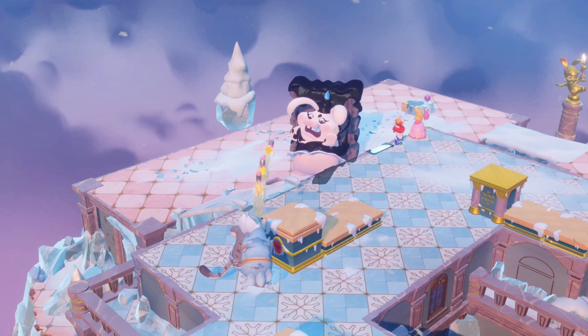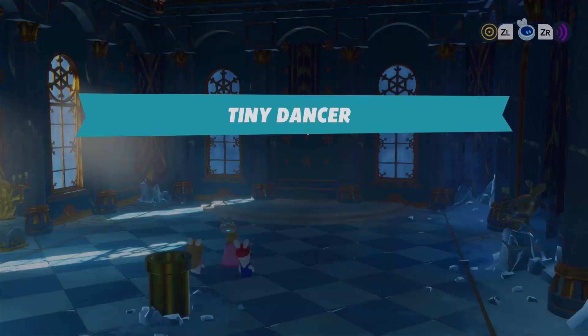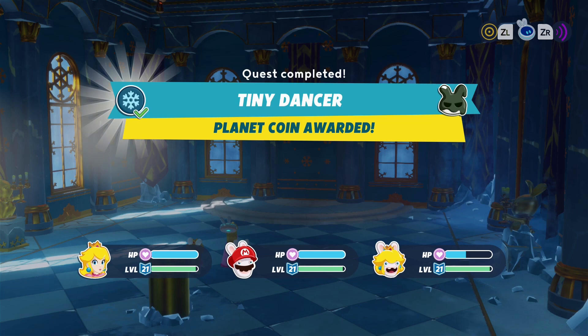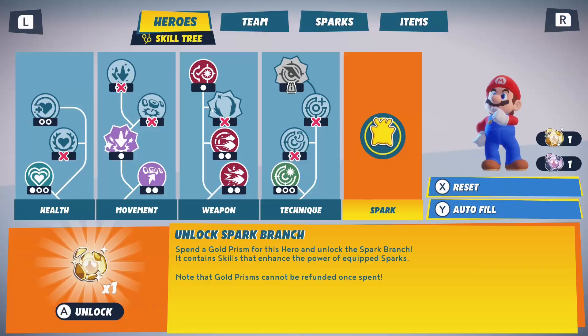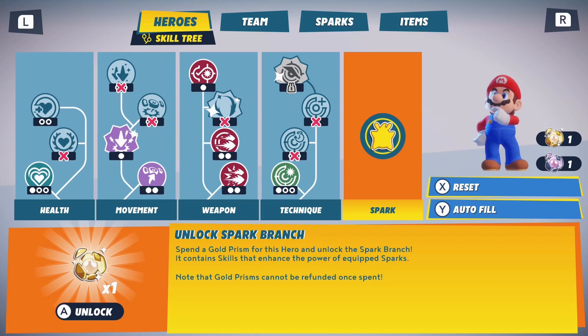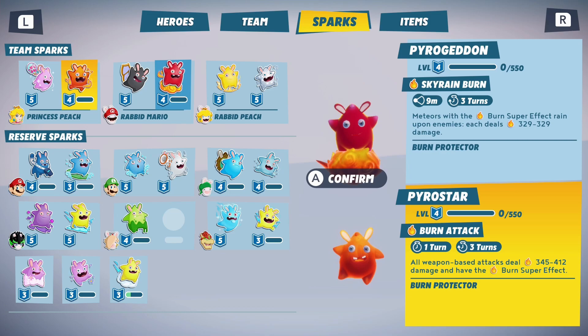Hey everyone, this is AngelFravix Gaming with a brand new video for Mario Rabbids Sparks of Hope. In this video I'm going to share with you some tips that helped me complete the Tiny Dancer sidequest, which will grant you one skill prism and one gold prism that will unlock the spark branch on any hero's skill tree.